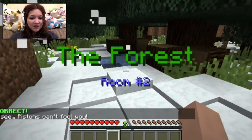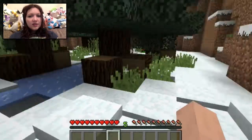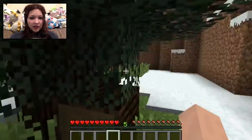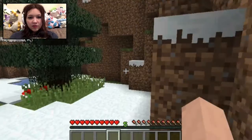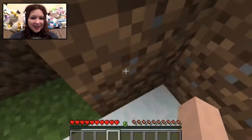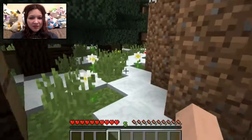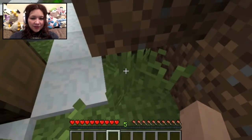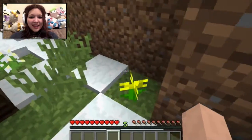Room two - the forest! We got a hint. It could be blooming anywhere. We can jump, so we're going to have to comb the whole area. Where's this button? Is it on a tree? I bet it'll be on a tree - I'm just going to comb all the outside. I can't break stuff. I thought it'd be down there - that was sneaky.